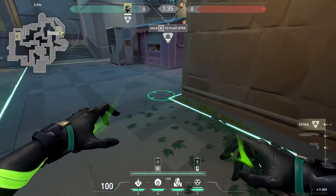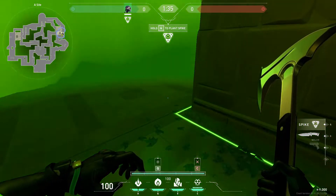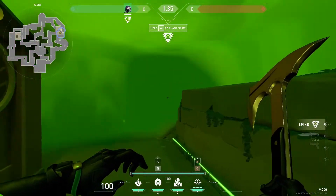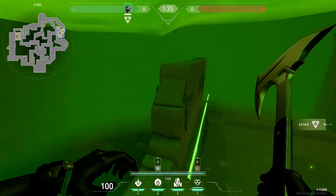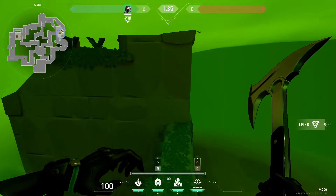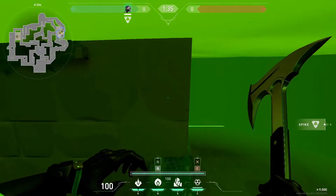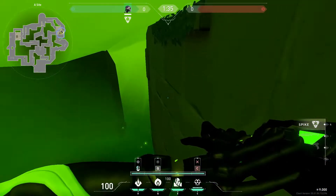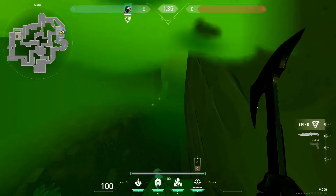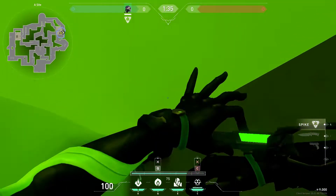A lineup for this spot for your ultimate too - place your ult in this corner and you still have access to this spot right here. You can get up here without making noise but you have to crouch; if you don't crouch you're gonna be blinded. Then you can just do the same thing - sit in this corner and play for lineups on defense or not.